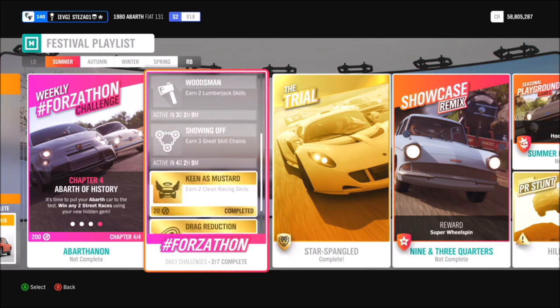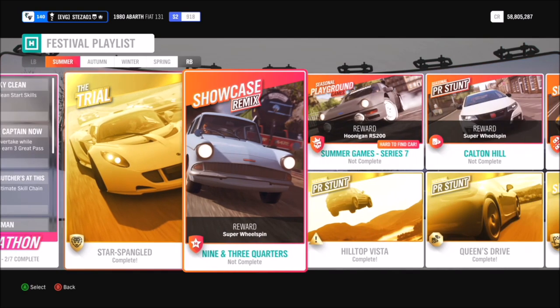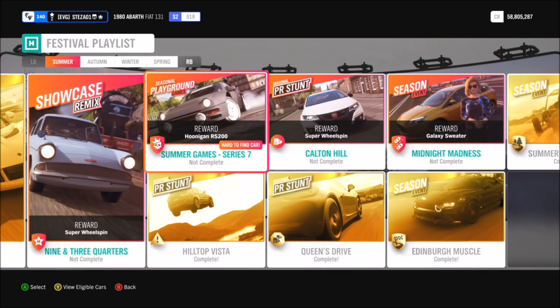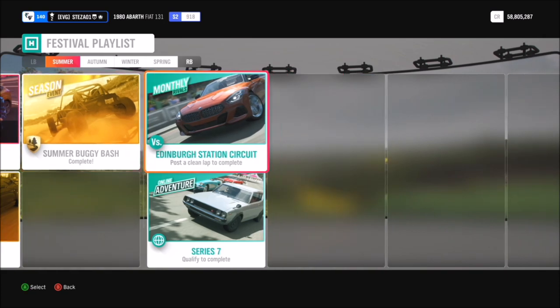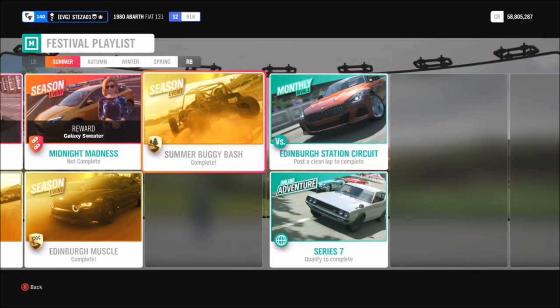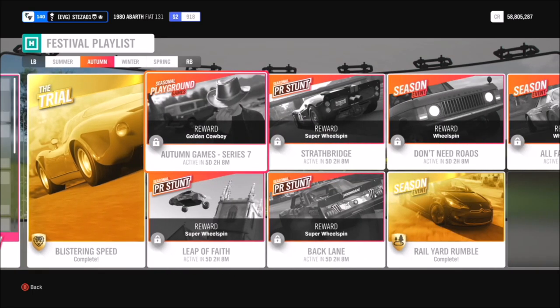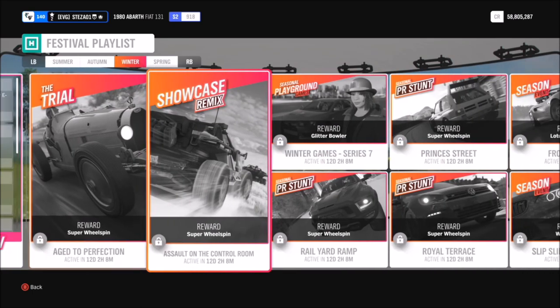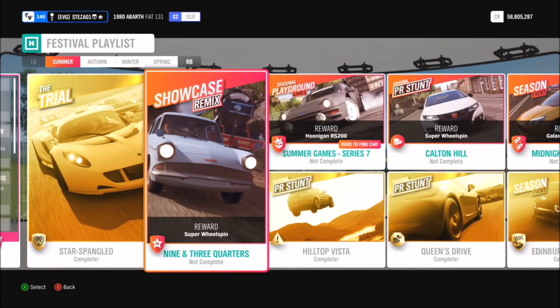As you can see, there's the new seasonal reward system and the festival playlist. You don't have to worry about the festival playlist for this one — all you have to worry about is the summer season, where you have two prizes: one being the Mustang for completing 50% of it, and the other being the Porsche 914/6 for getting 100%.